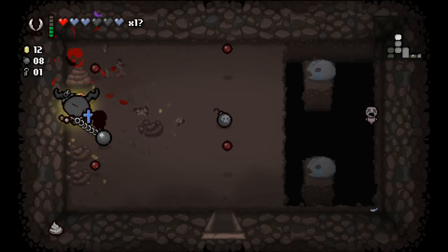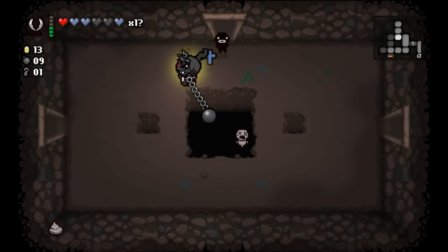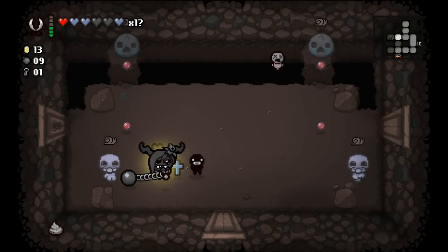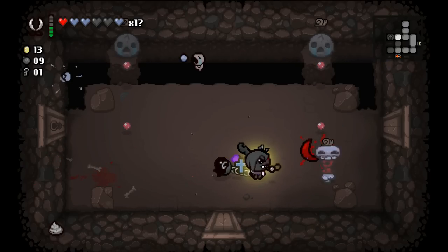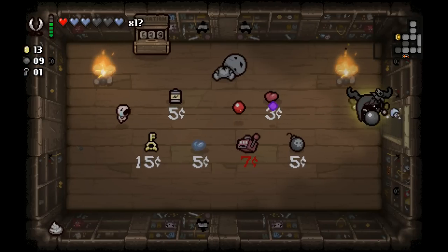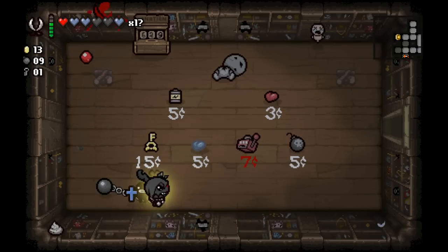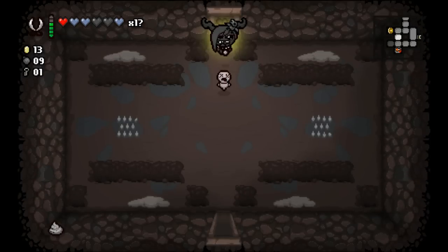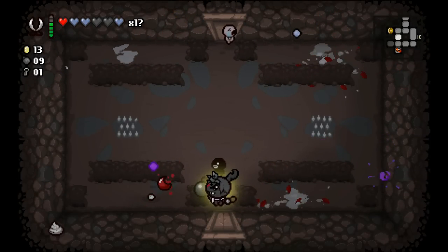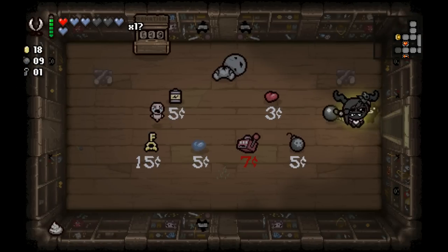We have to make a decision - whether it's our shop or our item room. Our shop is closer. There's a second key so we'll go to both now. For 15 cents I would absolutely pick up the Mom's Key - passive item, gives us extra keys, makes our chests better in the future. I think it's pretty good. More spirit hearts. There's a nickel - we'll come back. This is going pretty well thus far.